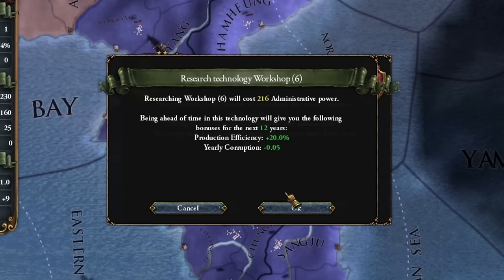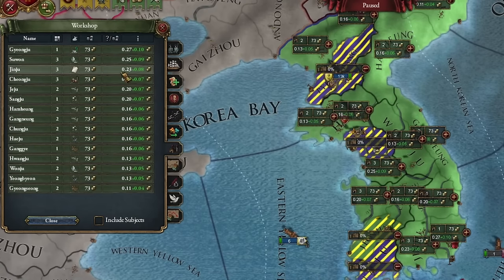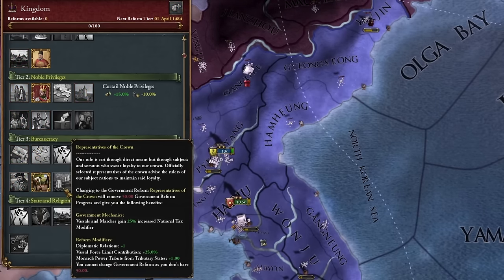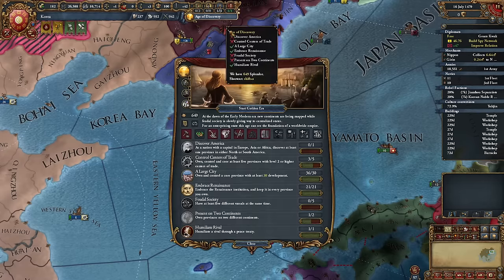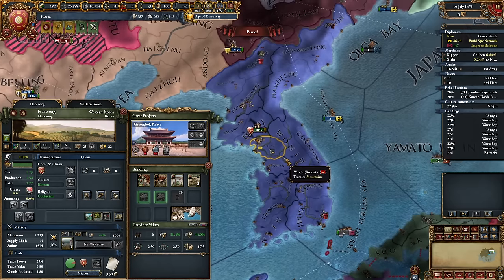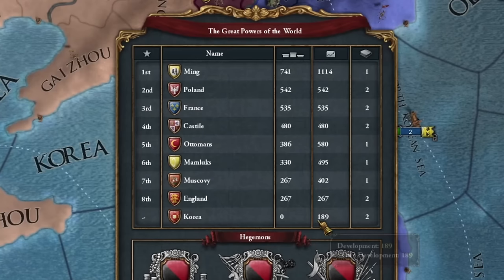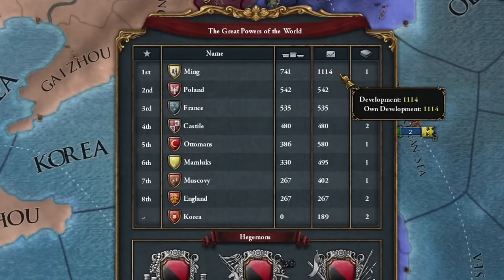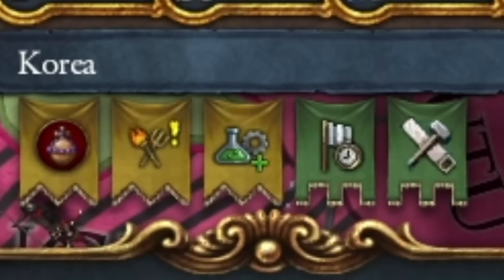I introduce technology in Korea very cheaply. I can now build workshops, so I'm developing every province. I reform bureaucracy and implement higher taxes. The alternative I will change in the next era is very important. I'll test how the golden age works if used during the era of discovery, because I'm really interested in how much I can develop the country before my first war with Ming. We currently have 189 developments, so we've grown a bit, but we're still a bit short compared to Ming. I won't introduce technology prematurely, but we'll keep an eye on this icon — when it turns red, I'll introduce the technology.